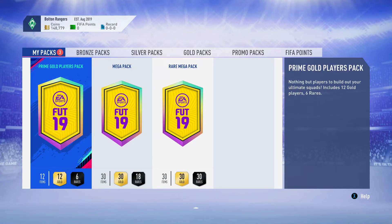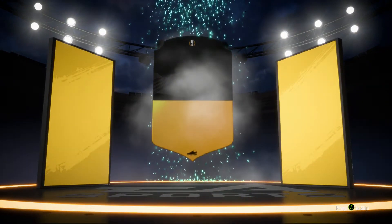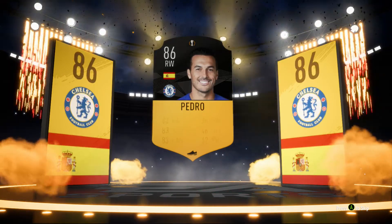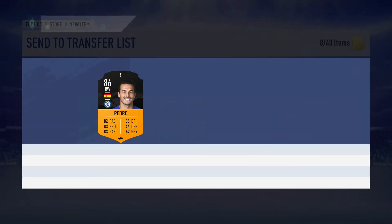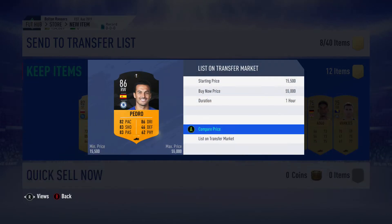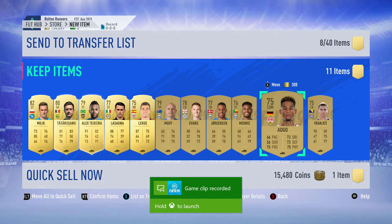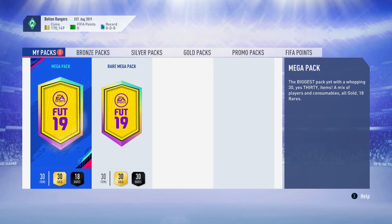Here we go into the big packs — we're opening the 45k pack first, the Prime Gold Players pack. Can we get a walkout? We can — we have a walkout here. Is that an orange card? It's a Man of the Match. It's Pedro — 86-rated Pedro. I bet he goes for nothing, but this is making this SBC worth it. We're getting a lot of coins out of these packs — it was definitely worth it to do this Hybrid League's SBC. He might sell for his discard, so we're just gonna discard him. We're gonna just stock up the club — get more players in. 170,000 coins there.